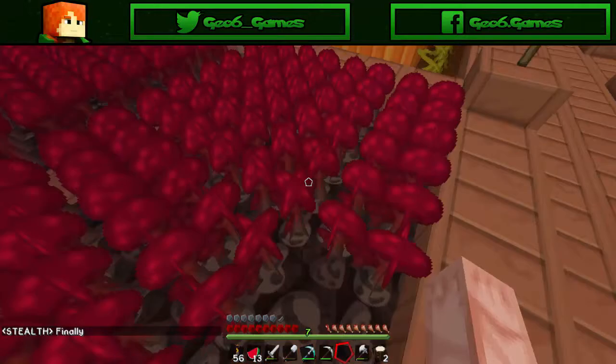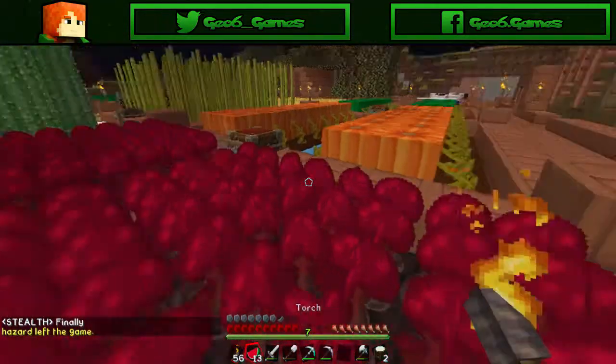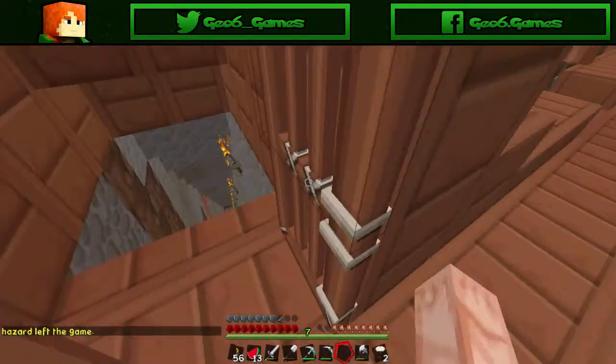So I think we're ready to go mining now. The sticks for extra pickaxes — the golden shovel I use for claiming, so I always keep that on me in case I need to, plus I don't want anybody else to get it. Okay, so let's head down into the mine.